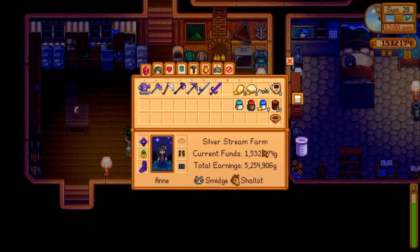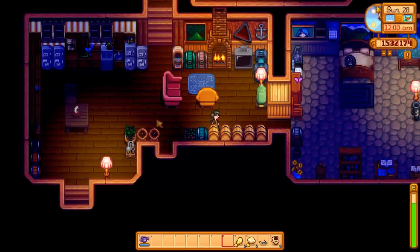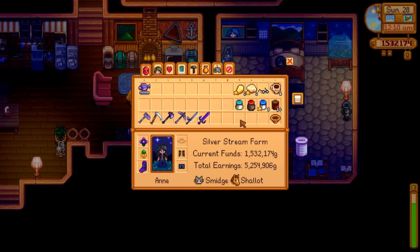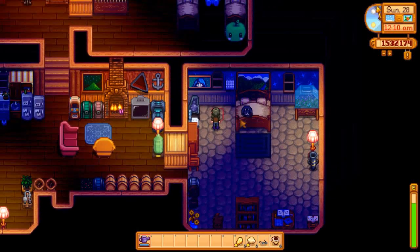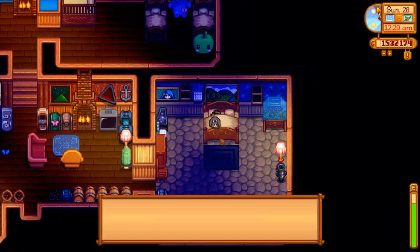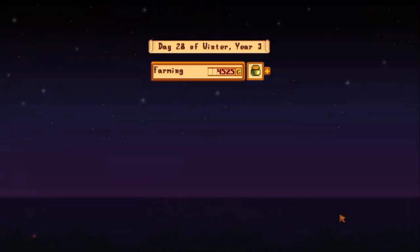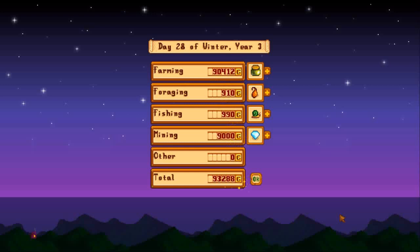Throw my tools down here so I can easily get to them. I know we have this tab function but I've just gotten used to dropping things down below. I already said hello to Spidge. Go to sleep for the night? Yes, thank you. Well, that was a productive day. You can see — even though we only sold a little bit, less than half of the ancient fruit wine we got today.